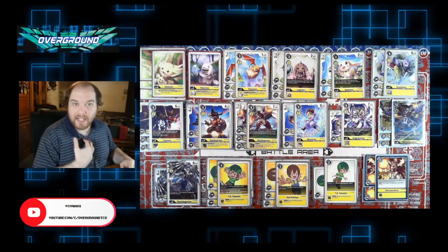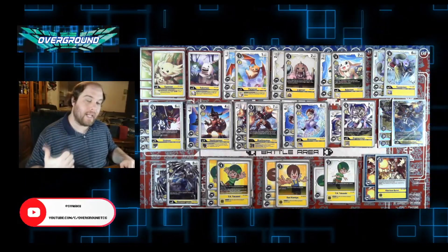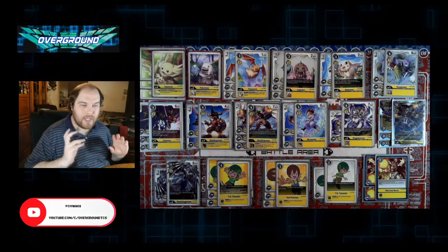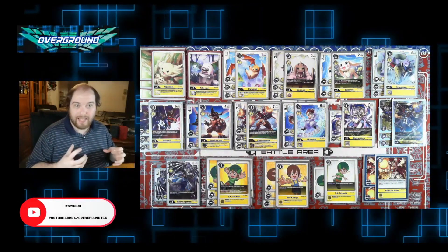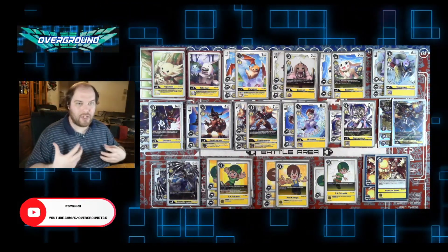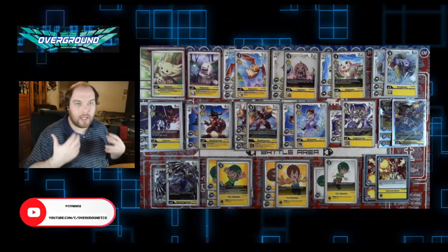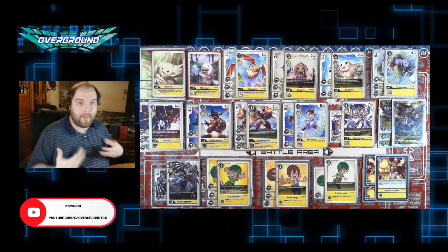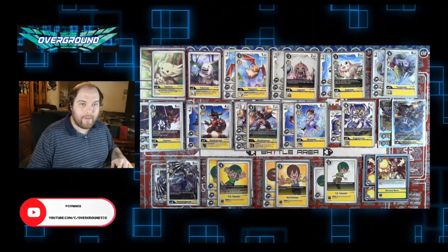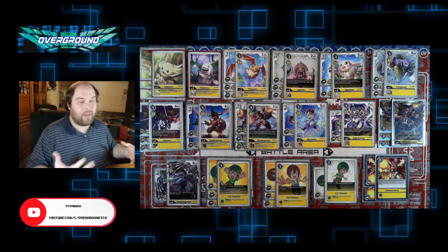I was representing Canada. I participated in the Canadian qualifier a few months back and actually finished first place with Blue Imperial. That was a deck I almost wanted to take today, but I just did not feel 100% safe and comfortable with it. It's a deck that really loses to itself — it's in for a penny, in for a pound — and when you're playing it you're generally just flying by the seat of your pants. So I decided to play Yellow ShineGreymon.